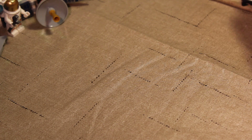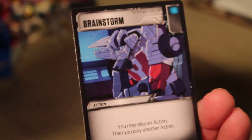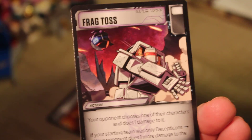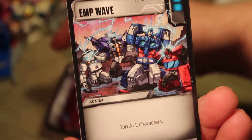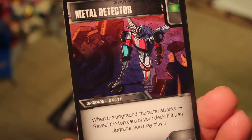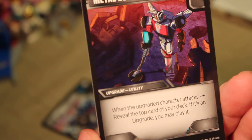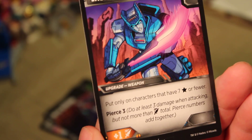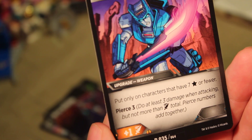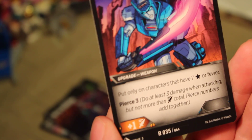First we've got our battle packs as usual. I already have that card. We've got a Medic, we've got Brainstorm — that's a good card, though I already have multiple Brainstorm. Frag Toss, we've got that. EMP Wave, that's our Uncommon. Metal Detector — that's a new one: when the upgraded character attacks, reveal the top card of your deck; if it's an upgrade you may play it. That's cool. And our rare card is Laser Cutlass: put only on characters with seven stars or fewer, Pierce three — do at least three damage when attacking but not more than your attack total, and Pierce numbers add together.